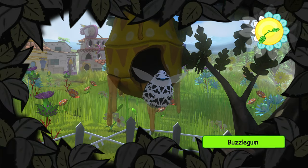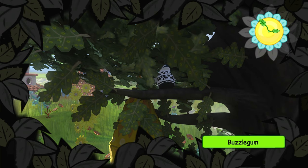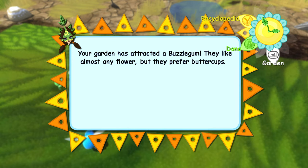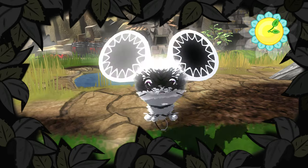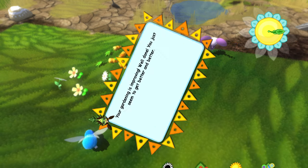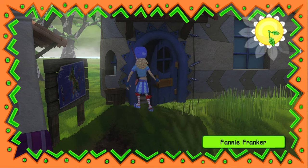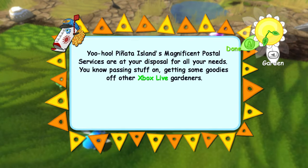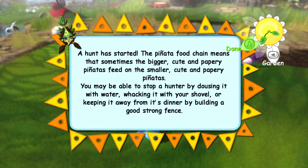Buzzlegum — sounds like a bee, a bumblebee. Looks like we leveled up too. Your garden has attracted a buzzlegum — they like almost any flower but they prefer buttercups. And look — we have a resident mouse! Your gardening is improving. I highly doubt there are very many people playing this game at this point, but you never know. The piñata food chain means that sometimes the bigger cute and papery piñatas feed on the smaller cute and papery piñatas.